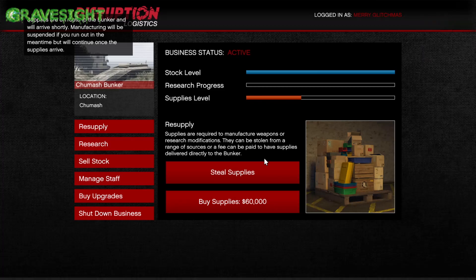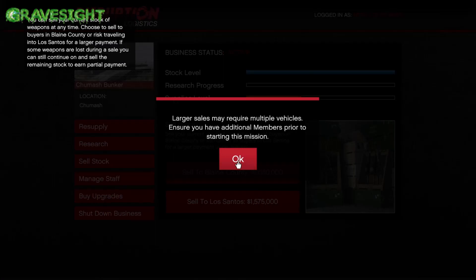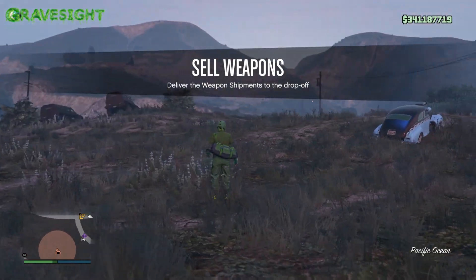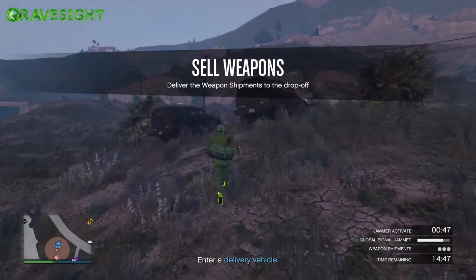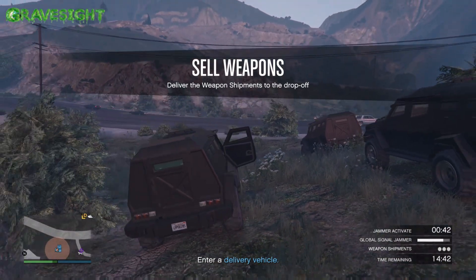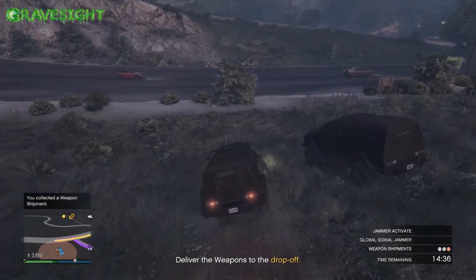This is gonna be part of the grind I've been doing this week and it's gonna be dishing out a ton of money. Earlier I did this in a full public session but right now we're just gonna be doing this in an invite-only session. I wanted to talk about the three good cell missions and the three crappy cell missions you can get. This is gonna be one of the better cell missions right here with the three insurgents — all I have to do is take these three insurgents to a location on the map. This can be done completely solo in an invite-only session, which I'm doing right now because I've had a little bit of trouble dealing with griefers.